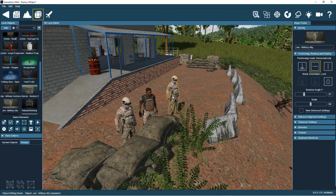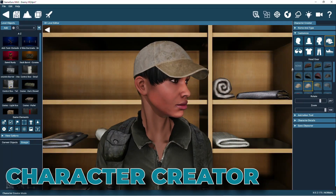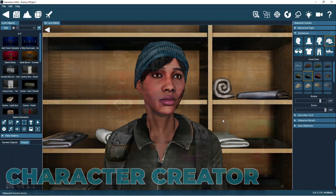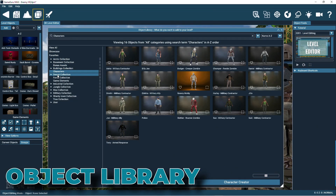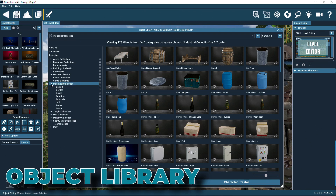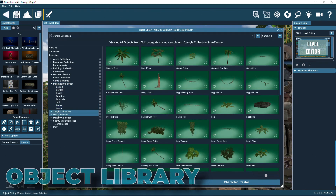The Character Creator is where we've made creating game allies and enemies really easy with this built-in design tool. The Object Library is packed with over 1,000 3D objects with pre-built behaviours, and you're sure to find what you need to start creating games.